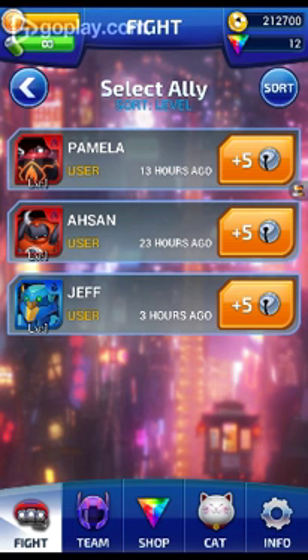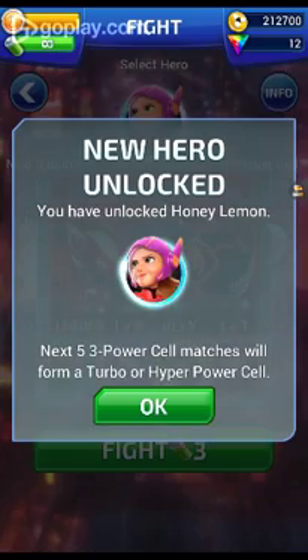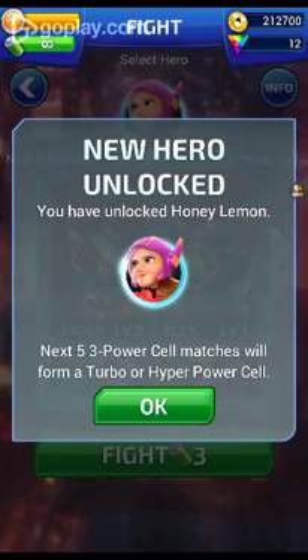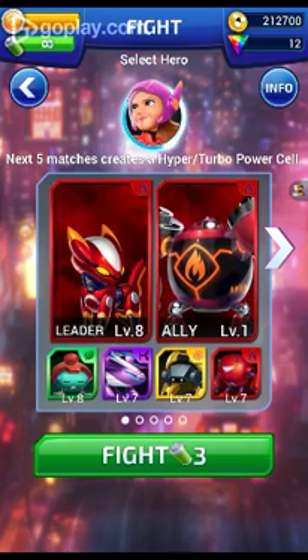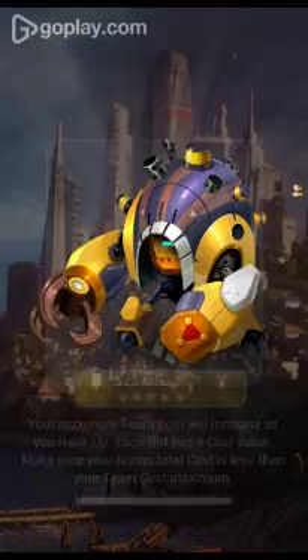There's Pamela, Ahsan, and Jeff. I'm going to use Pamela. I unlocked Honey Lemon — she's my absolute favorite from Big Hero 6, she's amazing. New hero Honey Lemon: next five, three power cell matches will form a turbo or hyper power cell. I received 2 power heroes. She's my favorite, she's amazing.